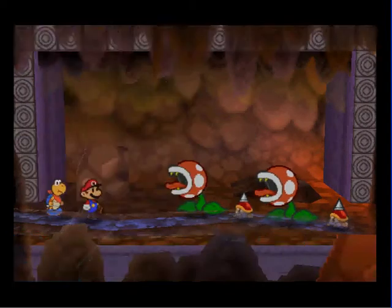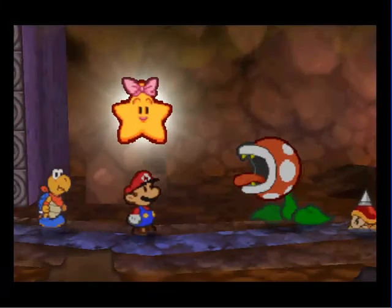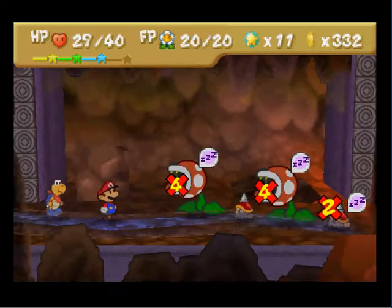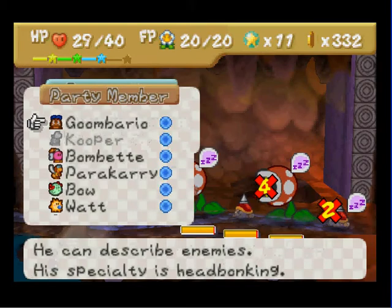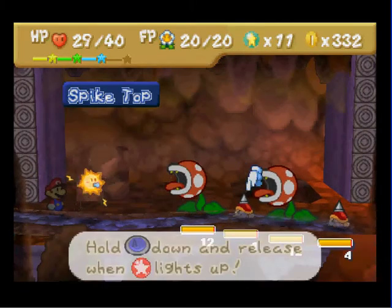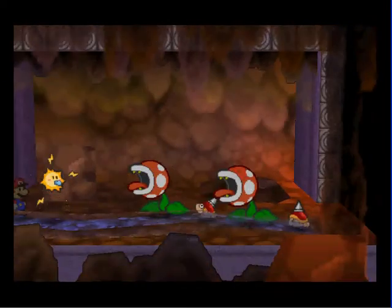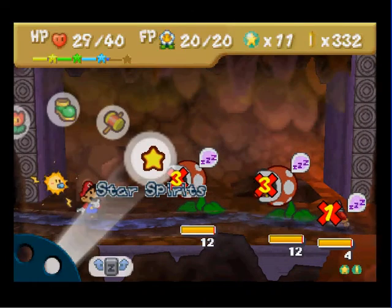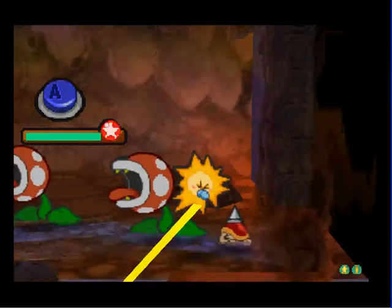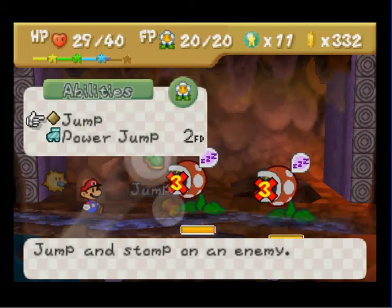Let's put them to sleep, because I really don't feel like taking all that damage. This area is relentless. Switch to Watt and let's take out this thing. Take out the other thing. Now we have lots of time to take out these things.